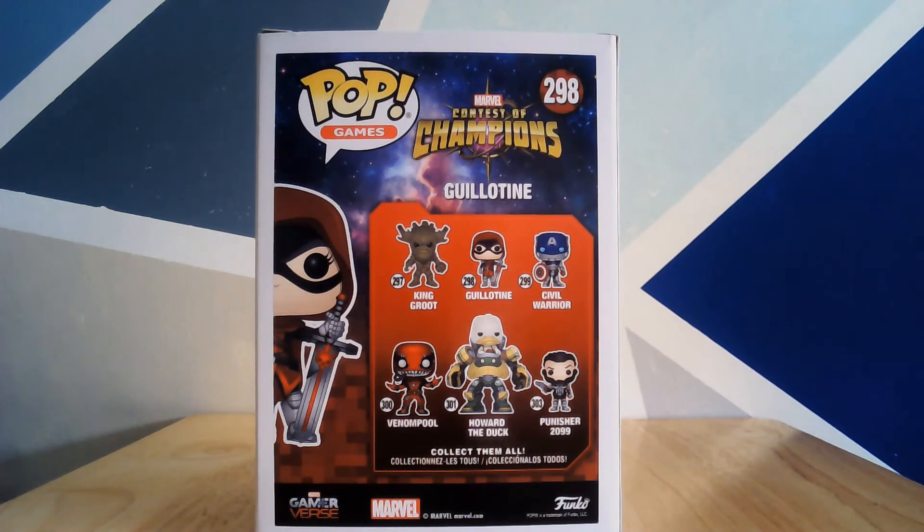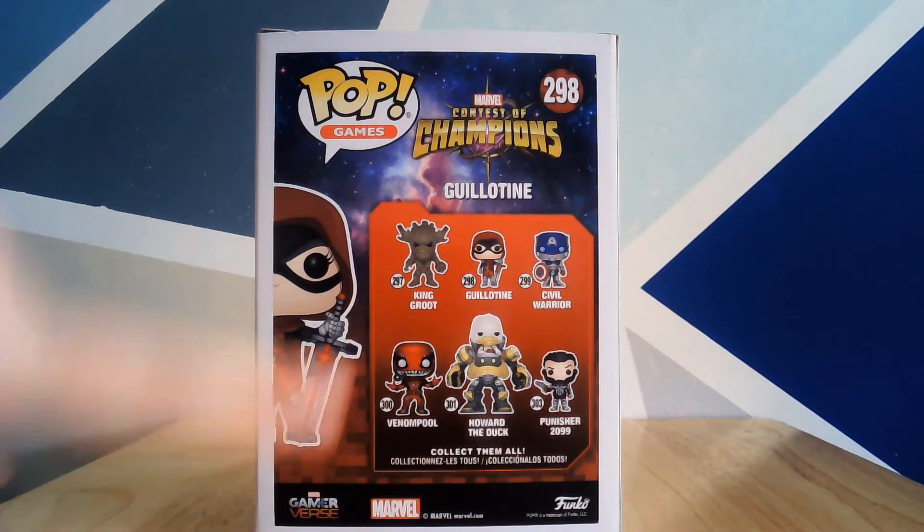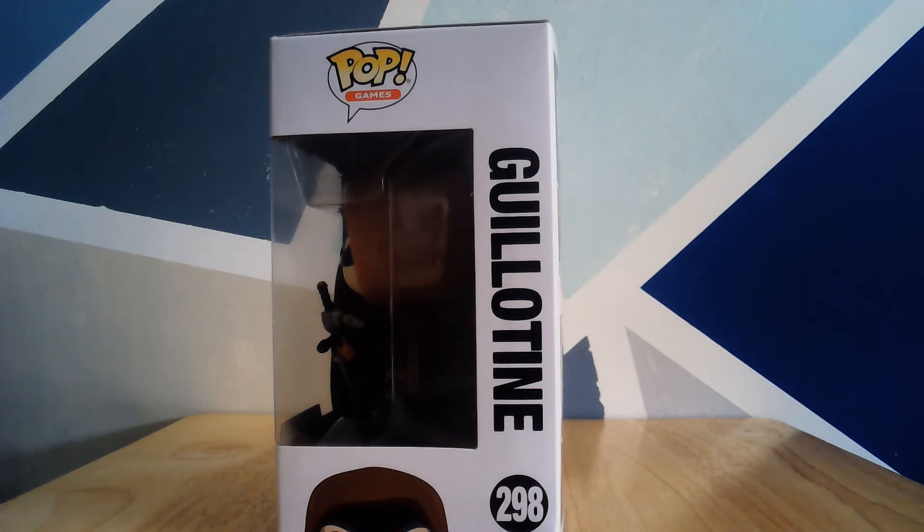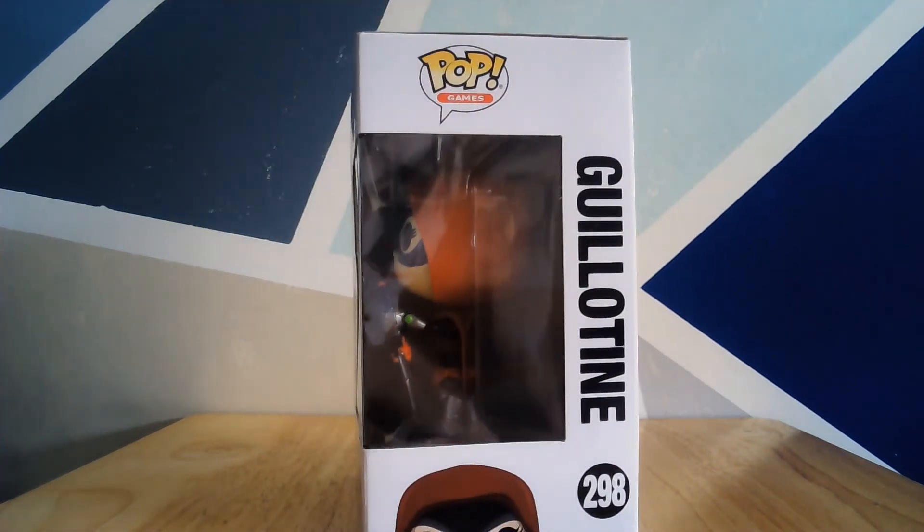And yeah, this is it. You can obviously see the game branding and the other details down here - number 298, Contest of Champions, and Pop Games. Moving to this side of the box, you can see the inside of the Pop.